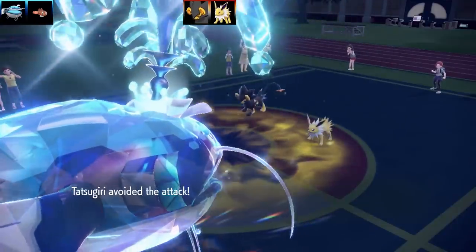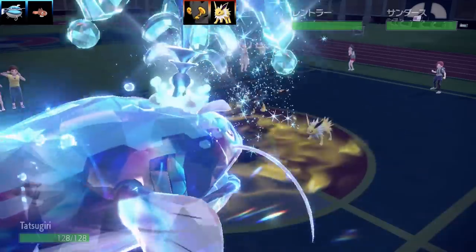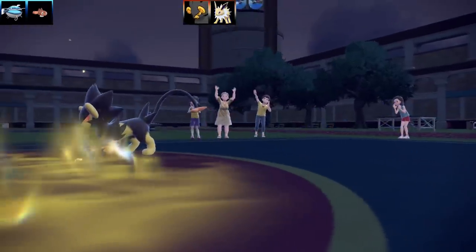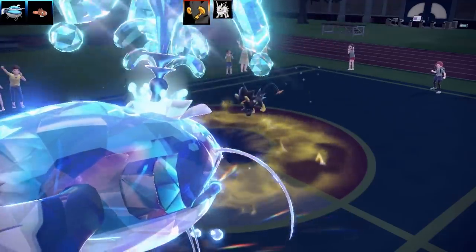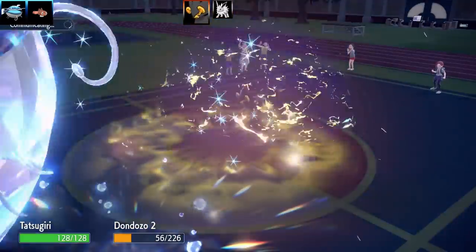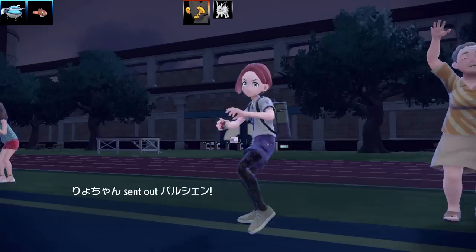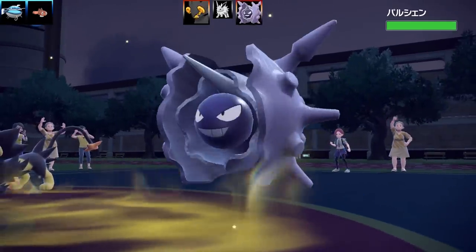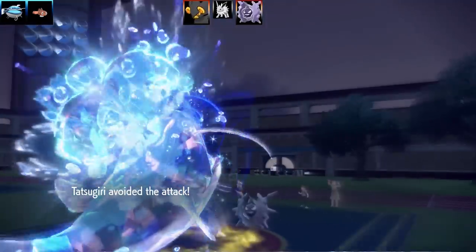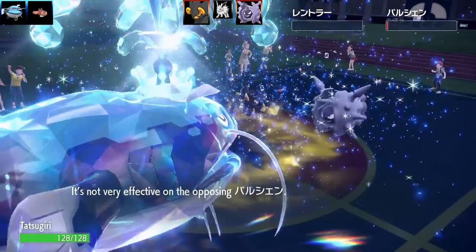Go for the Surf here. Tatsugiri is obviously inside of Dondozo, so it's not going to be affected by anything at all. With the Dondozo and Tatsugiri combination, you can't swap out, and Tatsugiri basically cannot do anything else — it's basically just there to add to the Dondozo. That's all its role is in these doubles battles. I'm going to take that second Discharge, and all that extra bulk really allowed for that. Next Pokemon is going to be Cloyster — I'm going to go for another Surf. I thought Surf would be cool, because it's going to hit both opponents and get STAB with the Tera too.